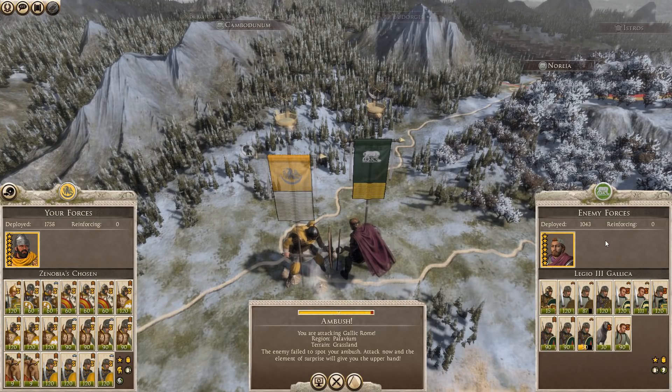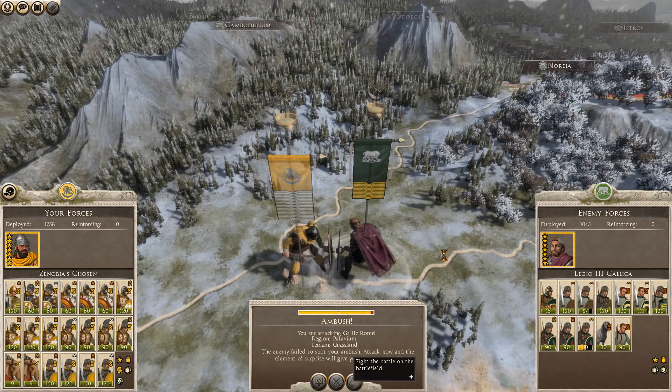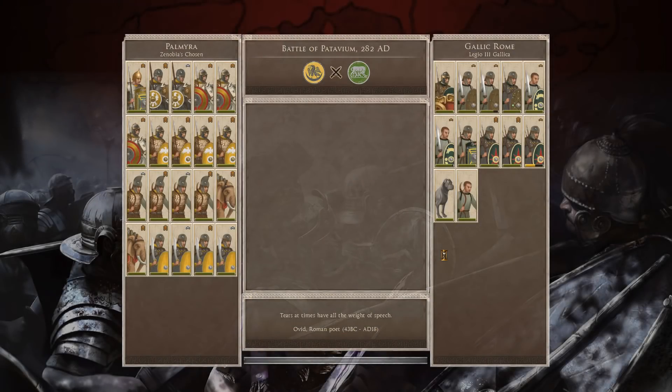Legion, it's Hadrian. Thank you for being here. Let's play some more Total War Rome 2 in our Empire Divided Palmyra series, where Tetrachus has just walked straight up to Zenobia's Chosen with a less than ideal force and we are now prepared to ambush him. So let's go ahead and fight this battle on the battlefield and make him feel like a complete idiot.